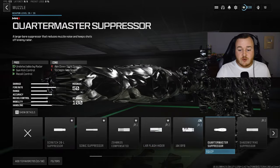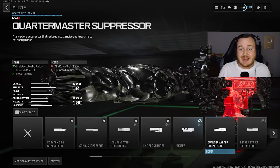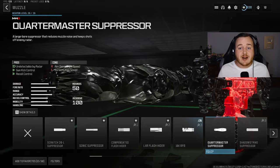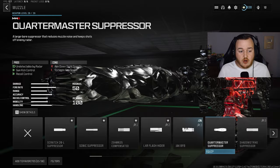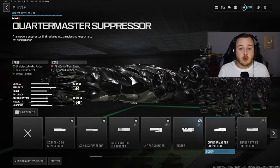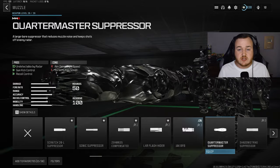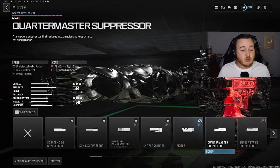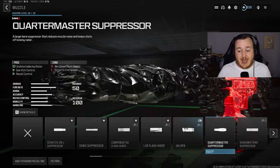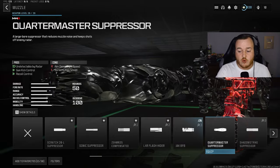For the muzzle, we're going to add on the brand new Quartermaster Suppressor. That keeps us off the radar — staying stealthy, going on higher killstreaks, getting our KD up, and getting MGB nukes. It also gives us better recoil control and makes the gun kick a lot more calm, so there's no excuse for missing shots. This weapon is going to be very easy to control at any range — up close, medium, and far — making it a lot easier to use overall.